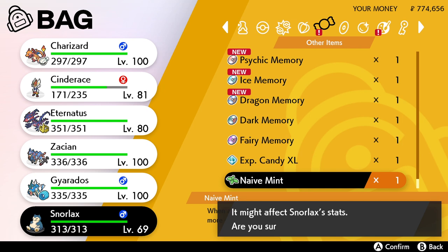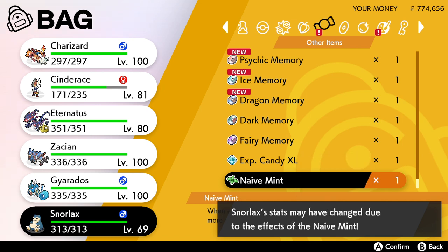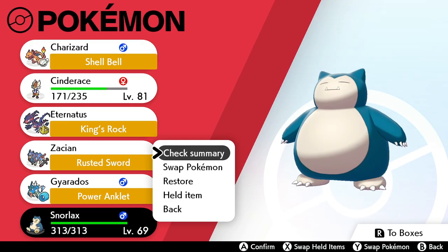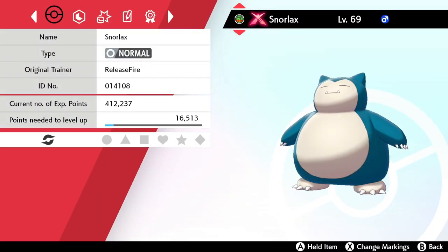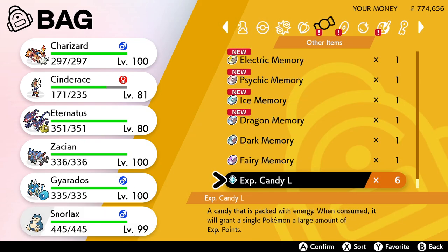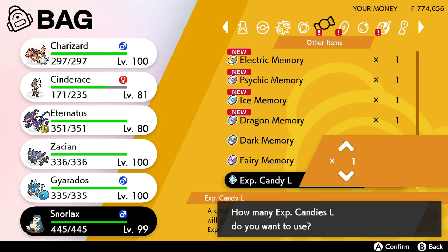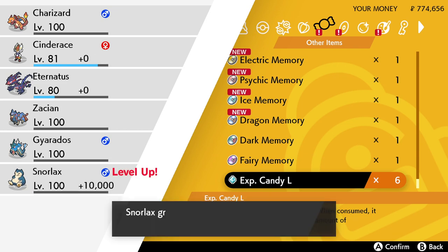In this case, I want to use it on the Snorlax because I want it to get better speed stats and lose some Special Defense stats, which I'm not so fussed about since it does quite well there as it levels up. After giving it the mint and checking the stats, you can see the Snorlax's speed stats have gone up quite a good amount — up to 92 — but Special Defense has gone down to 160.